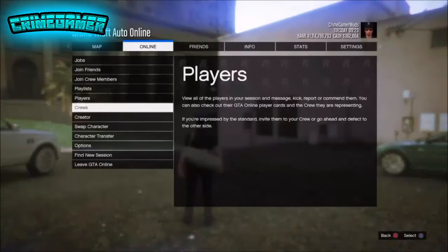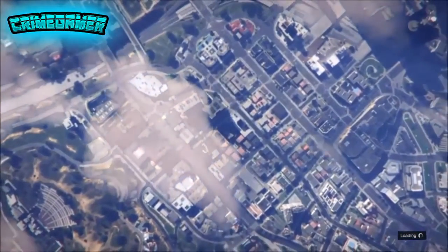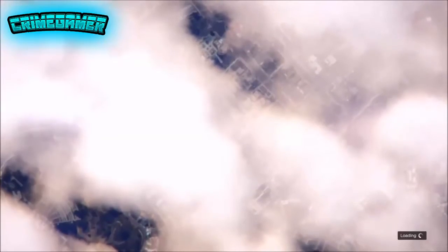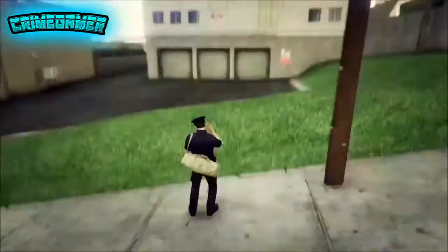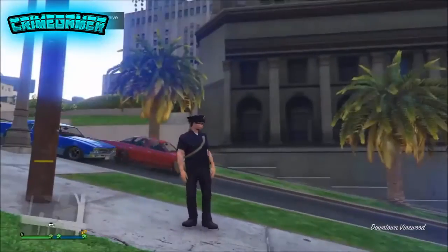Then go to GTA Online, go to Online, and go to Find New Session. Once you've done all this correctly, you will have the cop outfit. I got this on my first try, so this is one of the easiest methods ever for getting a cop outfit. You can also use this to get a trashman outfit. I will be bringing out a video on how to make a really cool Morris outfit with this.